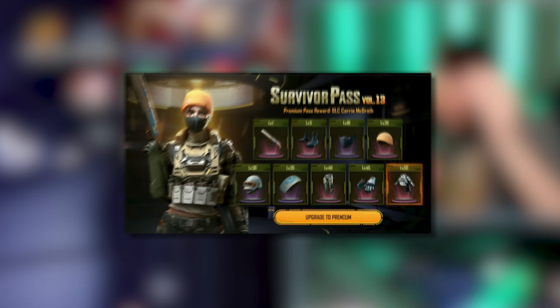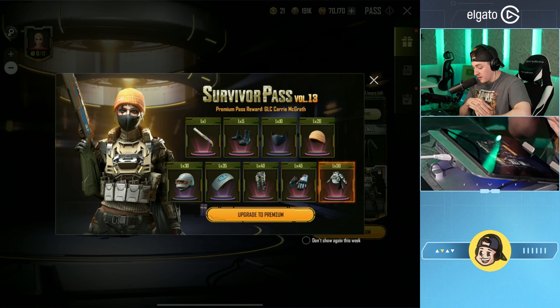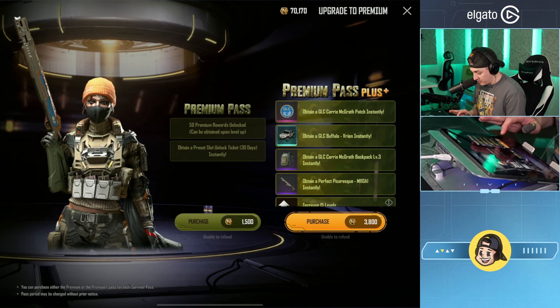Yo, what's going on guys, this is Win, welcome back. We have the Survivor Pass in the brand new update — we're hopping in and checking it out. We have Carrie McGrath, the brand new demolition and exhilaration expert — not even sure if that's what she's called, but whatever.